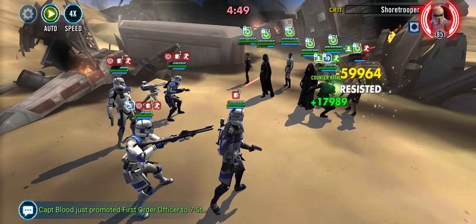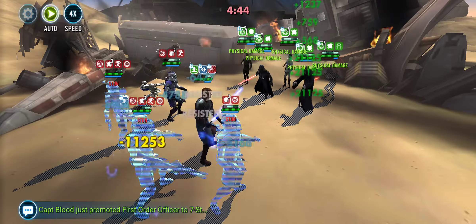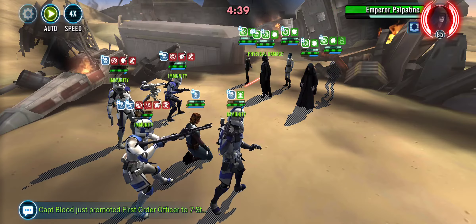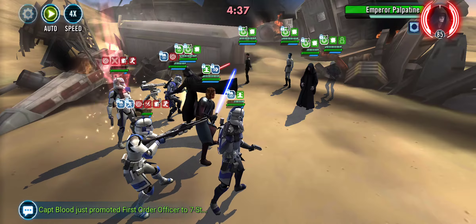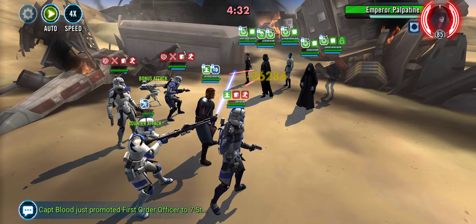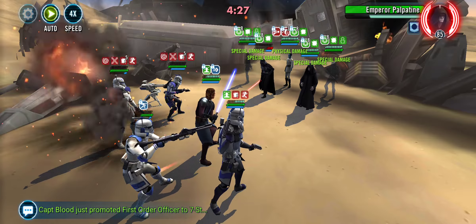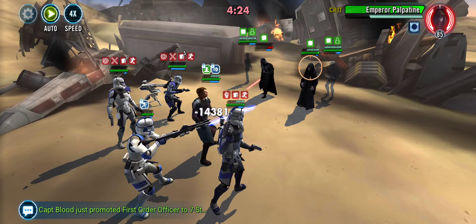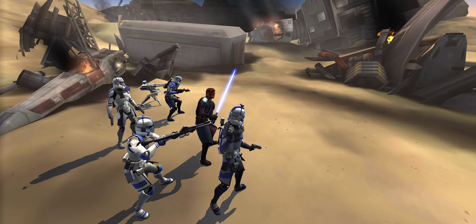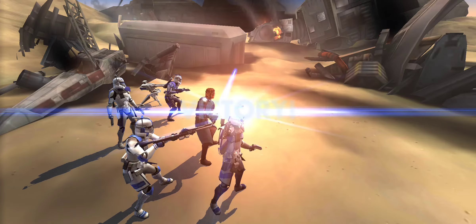And then last but certainly not least, you'd put the last Zeta on Echo. And then at that time, you're going to have Gas, or you're going to be running Shafti clones — so you put the 2 Zetas on Shafti clones, or you put them on Gas.